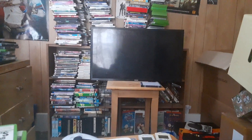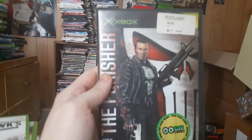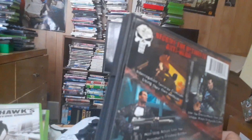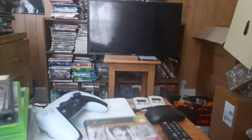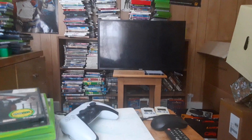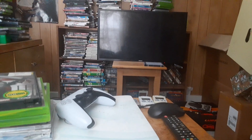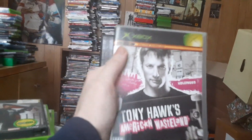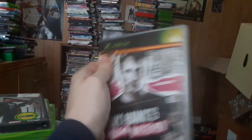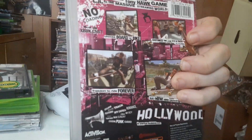The next one is a personal favorite — The Punisher for the original Xbox. Got it at the flea market for 25 bucks. That's the Blockbuster rental version, and this one is a home video rental version — same game. And that is Tony Hawk's American Wasteland for the original Xbox. Here's the back of it as you can see right there.